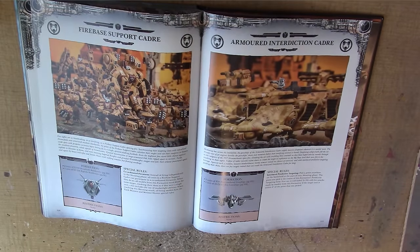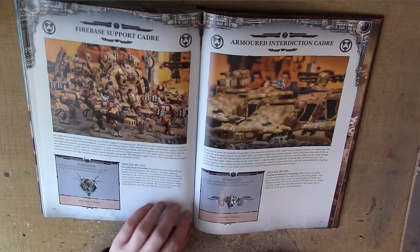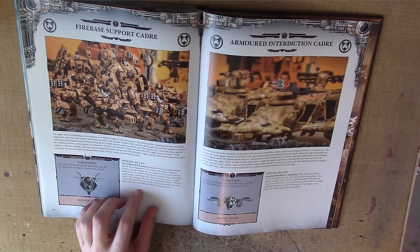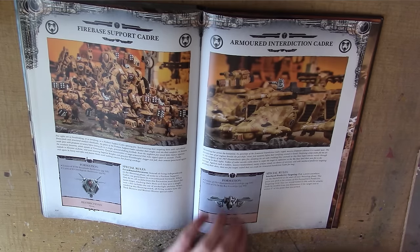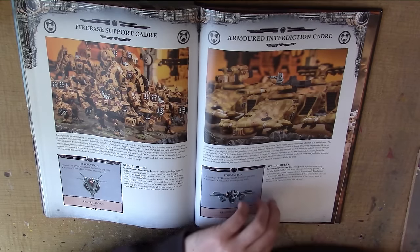The Firebase Support Cadre is 2 units of Broadsides and a Riptide. Instead of firing independently, all units can participate in a coordinated firestorm — all models must shoot the same target, resolving shots as a single unit including Markerlights. When resolving the shooting attack, all firing models have the Tank Hunter and Monster Hunter special rules, which is handy for going after big vehicles or monsters. But everything has to fire at one target, and with the firepower they have, they probably don't even need that ability.